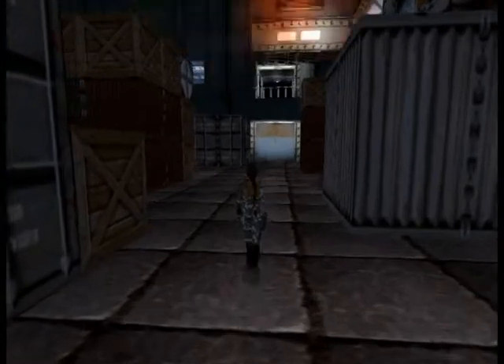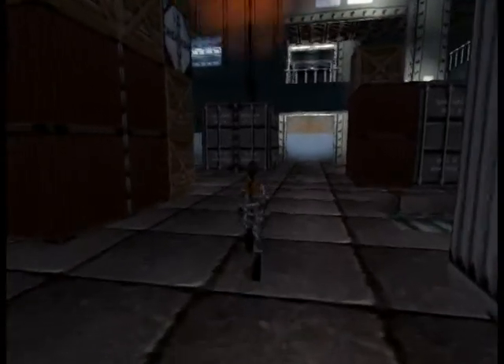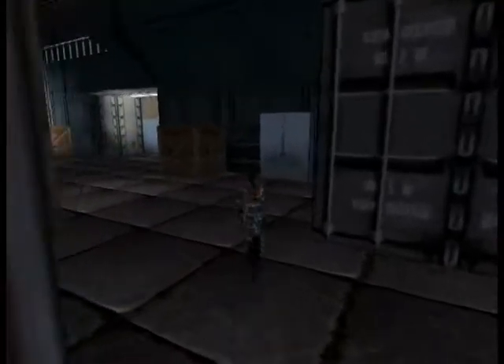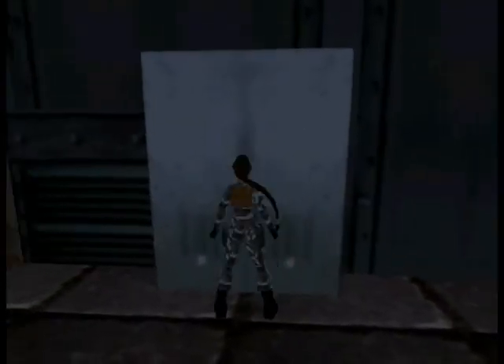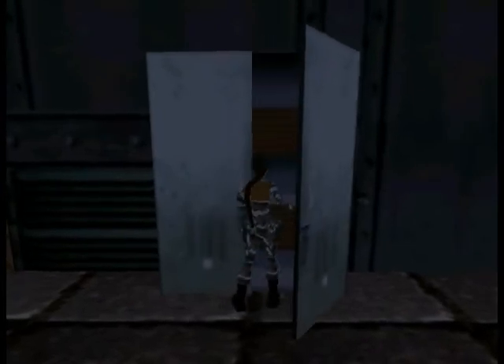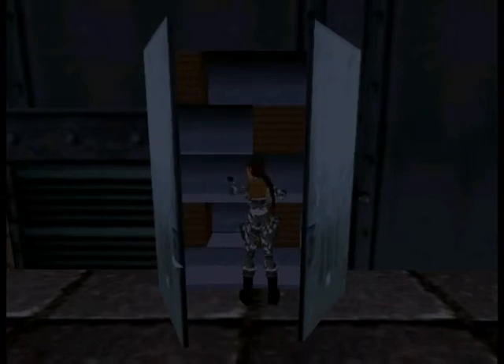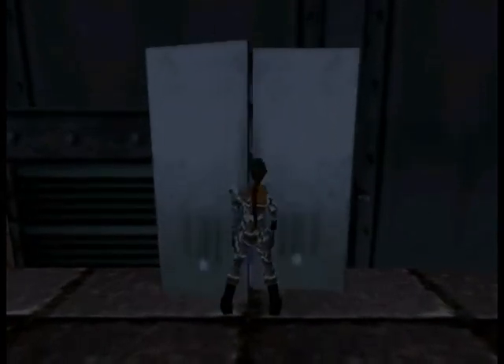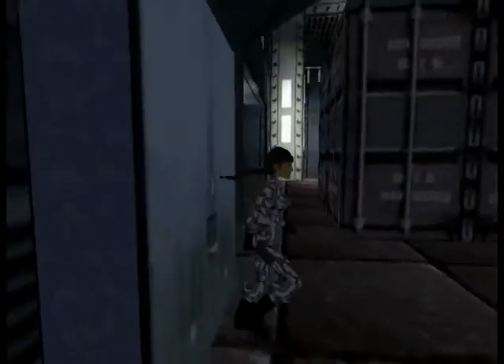The only thing we can do at the moment is to run as quickly as we can to this locker over here and search what's inside. A key — great! So now with the key on our side, we are back on track basically.